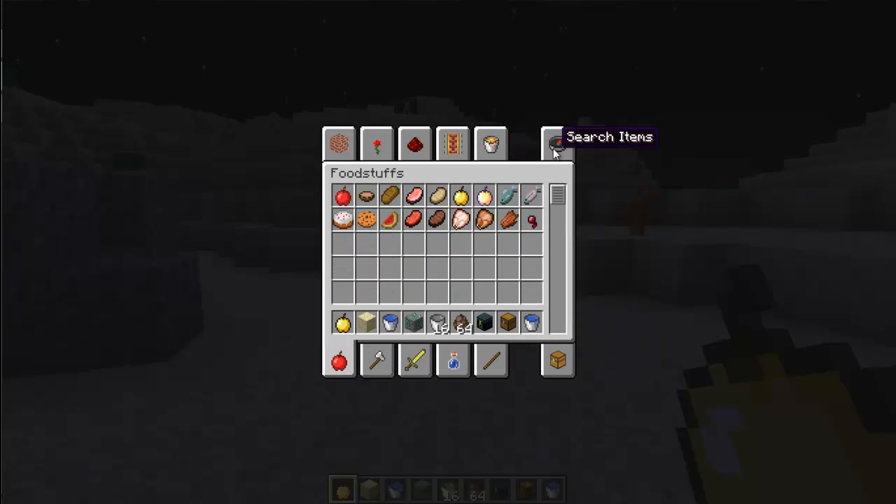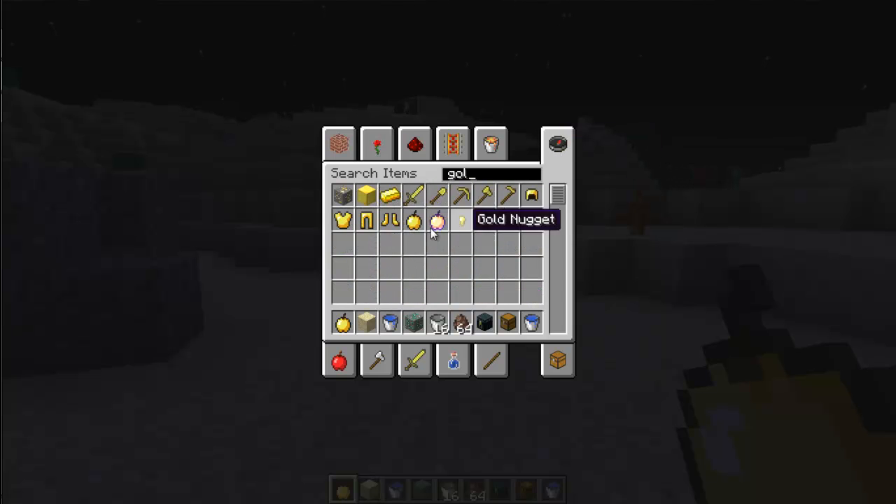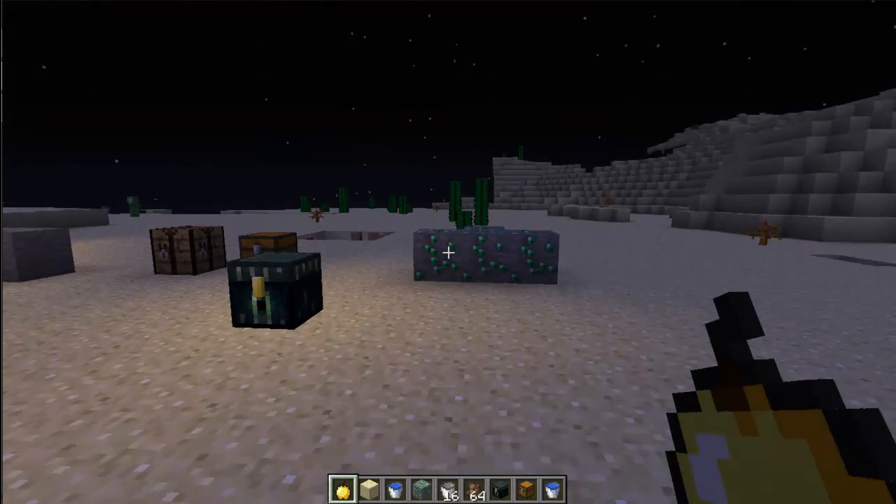And if you still can't find something, you can search. Say I want a golden apple — just type it in and it pulls up all these golden things. Speaking of golden apples, there's been golden apple changes.